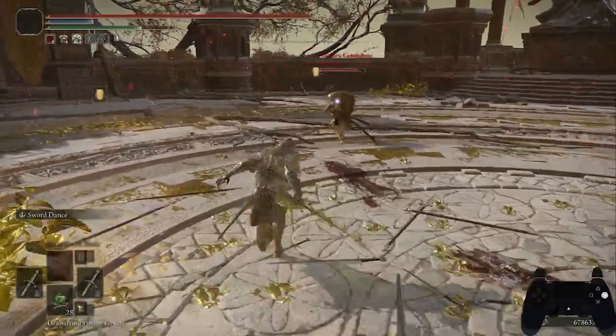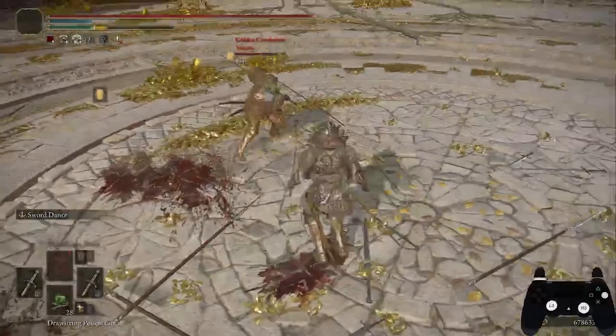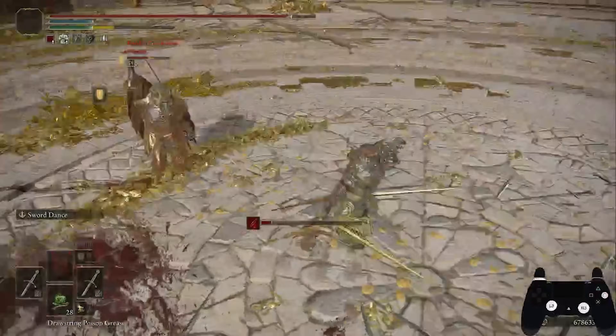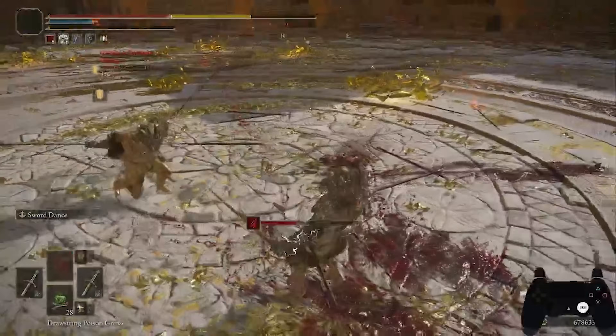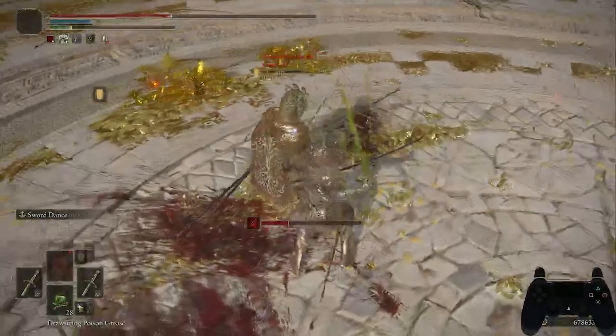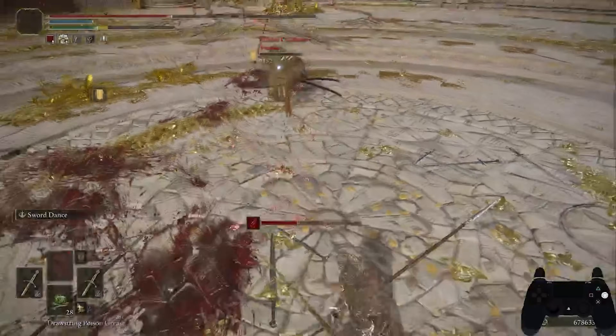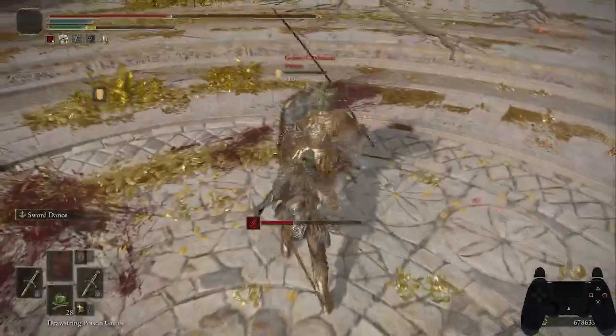I start out the fight by jumping over their crouch L1 and catch them with my own. We take a trade and I disengage before jumping back in, getting my super armor to prevent me from getting stunned by their R1. They land a huge hit, but I'm able to time a good roll and get right back in with another JL1. I work my way back in looking for an opening, but the poison finishes them off, finishing the fight.